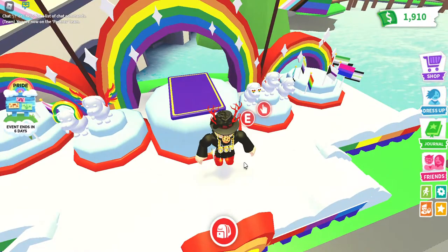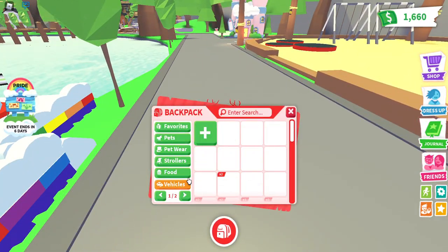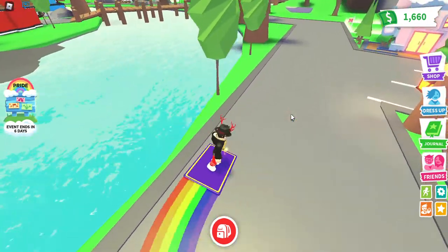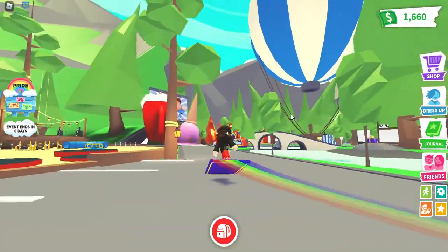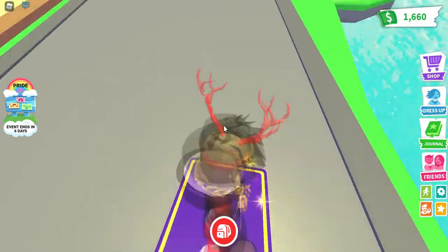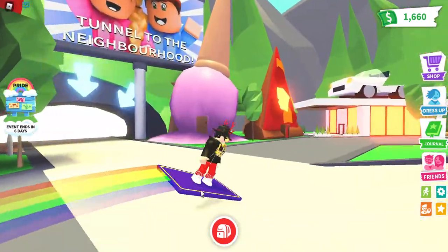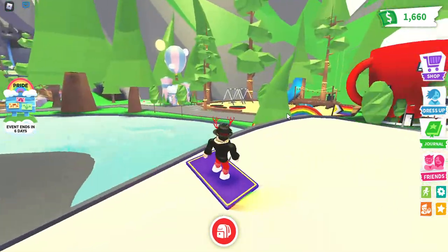I'm just going to buy this carpet because it just looks like Aladdin's carpet - it's literally just a purple carpet with a rainbow trail coming out of it. On a serious note, it is a carpet, it is a vehicle, and it drives pretty well. This is uncommon, it's a pretty cool vehicle to add to the collection.